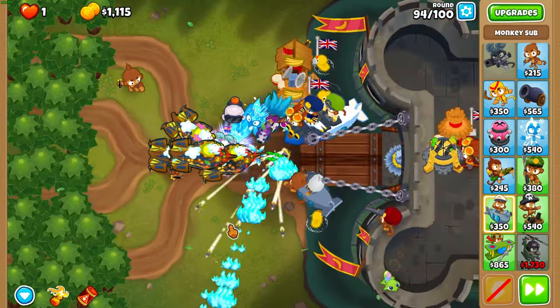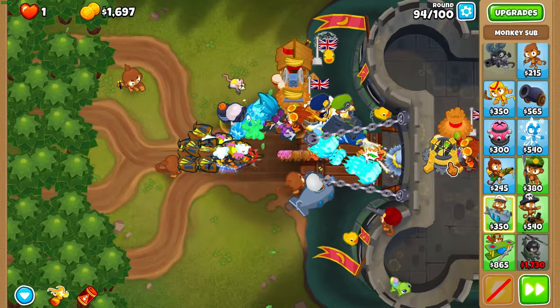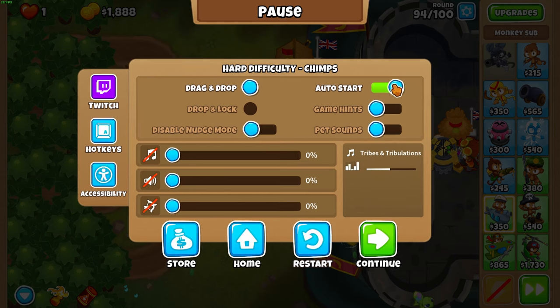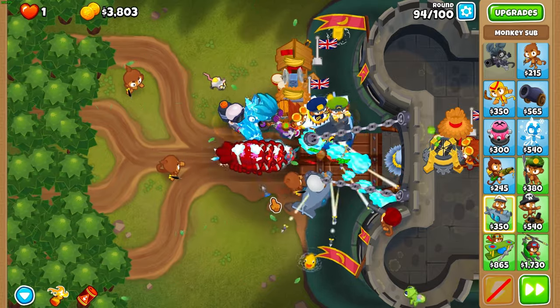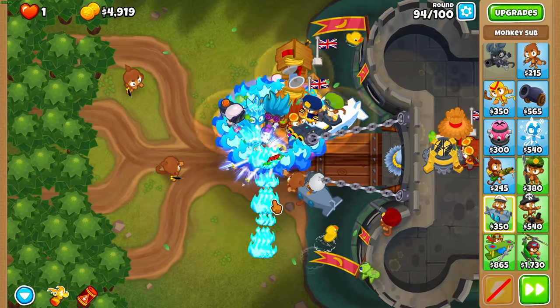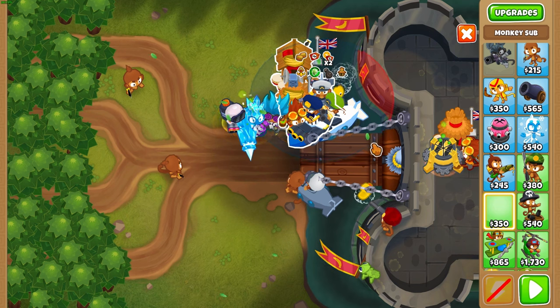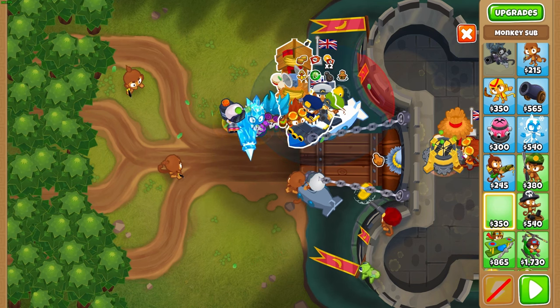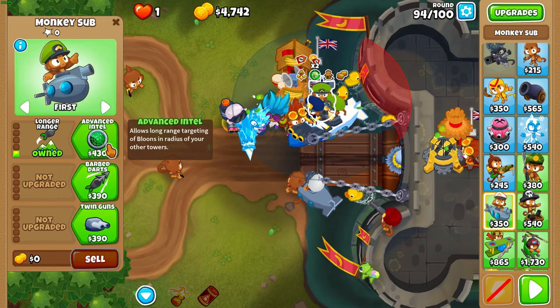During round 94, get Sub Commander on your leftmost sub on the top side, because that's the one getting the alchemist buff. Then turn off auto start after you get Sub Commander, because now we're in the phase of placing as many subs as possible in the water. At the end of round 94, get your fourth sub and place it right there.